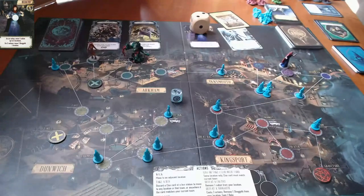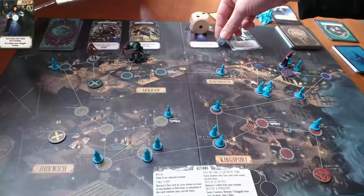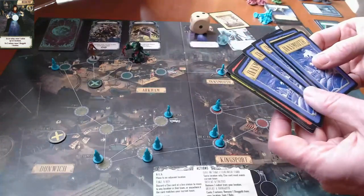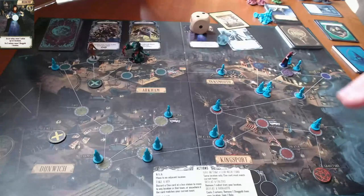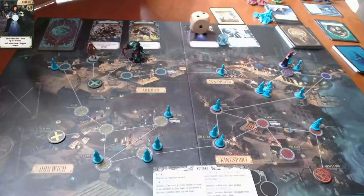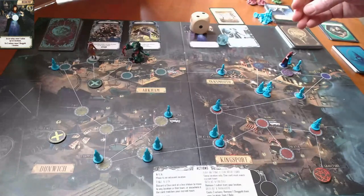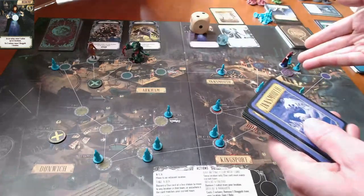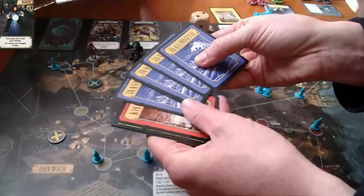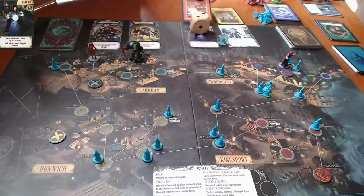For using the silver key she has to roll a sanity die. Result: two cultists get added to her current location — that's probably the best result besides nothing. That wasn't an action — playing a relic is a free play, not an action. So she's at the Innsmouth gate with five Innsmouth cards, and she pays those to seal the gate.